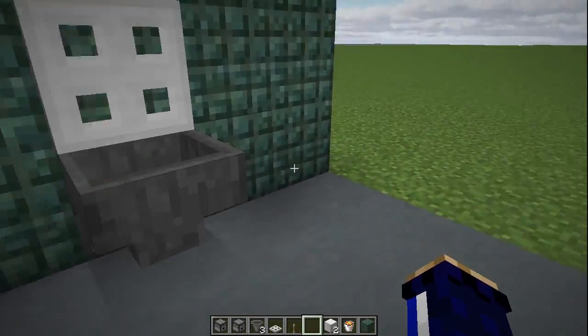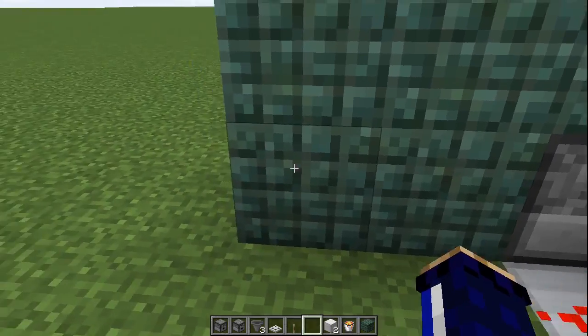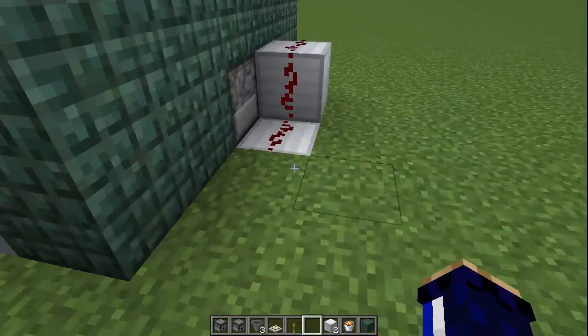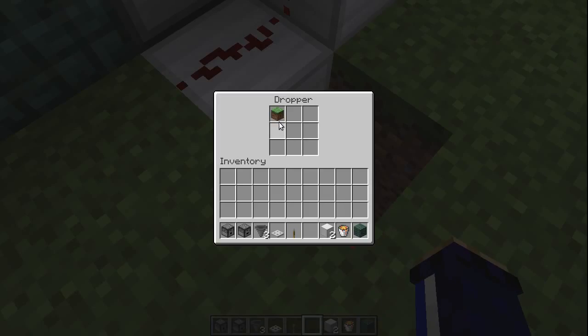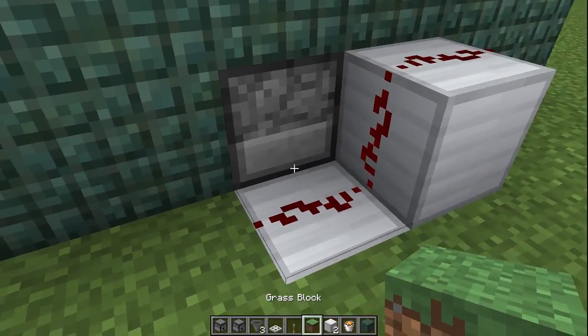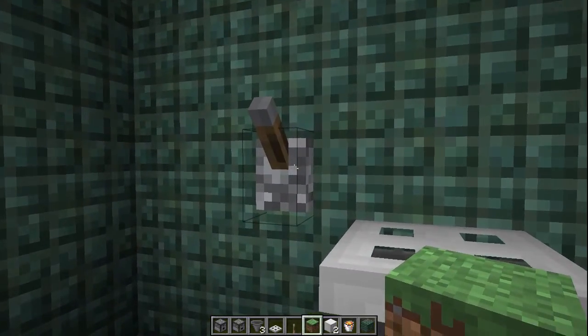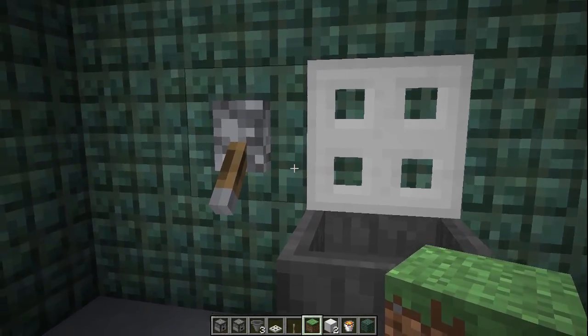So if you throw something into there it's going to come into the dispenser, so if you accidentally throw something in there you can always reclaim it. Next up, you pull the lever — it closes the lid of the toilet and the item is no longer in this dispenser; it has transferred into the dropper down here. So there is still a last emergency chance to reclaim it just in case you didn't intend to flush that. Open up the lid again, you hear the hiss, the lava is destroying the block and that block is gone for good.